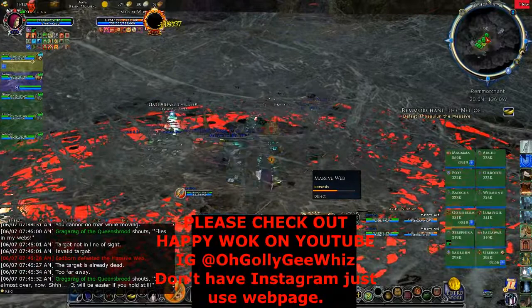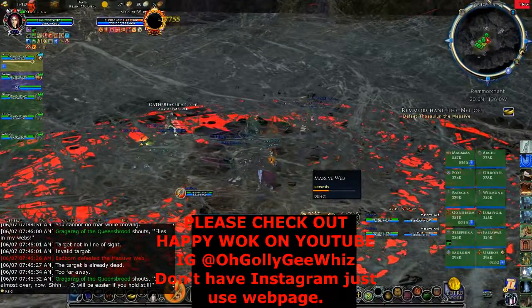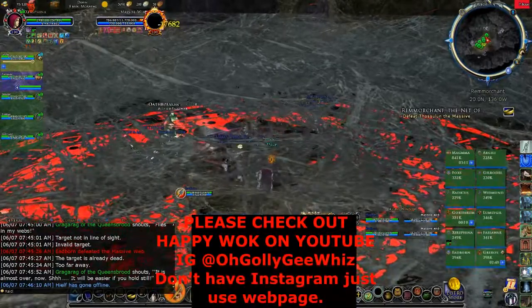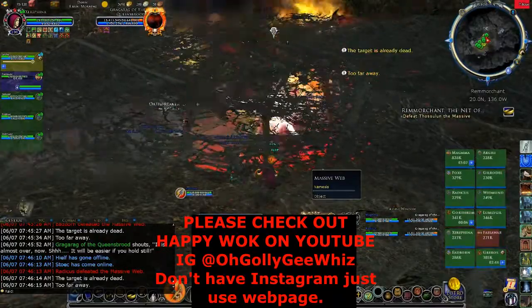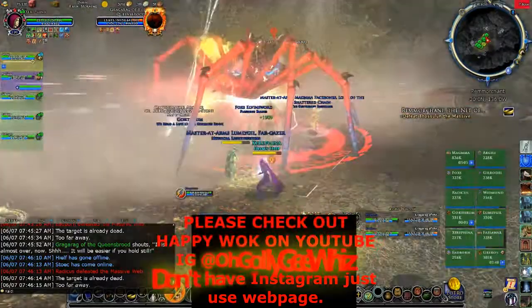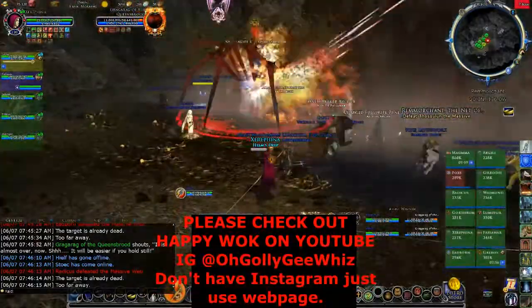On Tier 2, if the Massive Web is not DPSed fast enough, it will pull everyone up in the air and drop them to the ground. Normally it's not a one-hit at all. But on Tier 3, you do die if you get dropped.